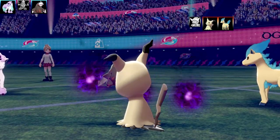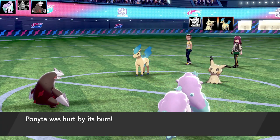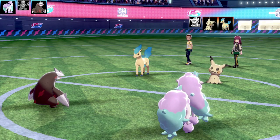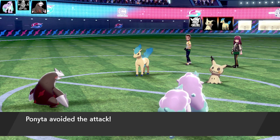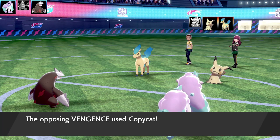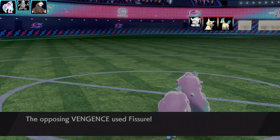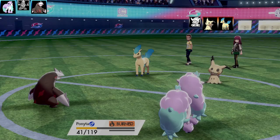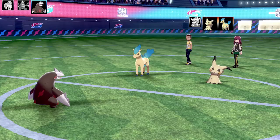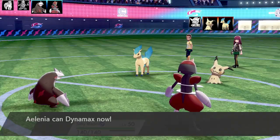Mimikyu then used Grudge — a very mean move. If you had landed a move against the Mimikyu it would wipe all the PP of that move. Very lucky I couldn't do too much there. Both Horn Drills miss, Fear Jump misses on Mimikyu — so it didn't get rid of all my PP. Mimikyu goes for Copycat doing a little somersault, using Fissure — and Fissure lands on the Ponyta! This Mimikyu is carrying the other team 1v2.